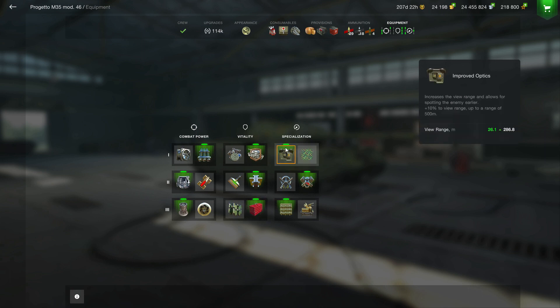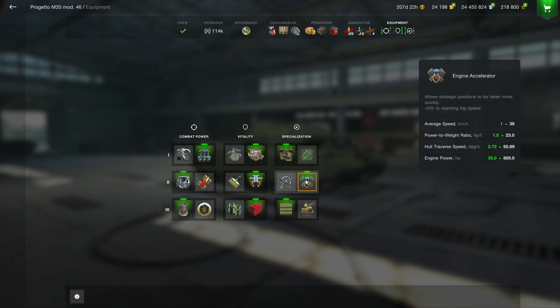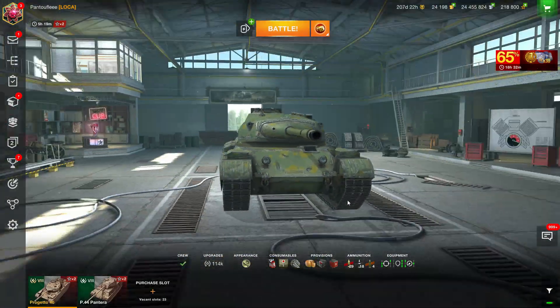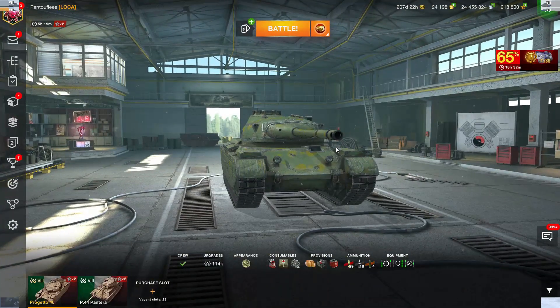I go for the toolbox for module repair speed. After that, I go for improved optics because you're not a tank destroyer, so you're not going to camp. Then the engine accelerator, because your traverse speed is already good — I'd rather have a little more top speed. Finally, the 50% cooldown consumables, because I don't need Adrenaline here. That's how I'm going to play the Progetto in the replay.